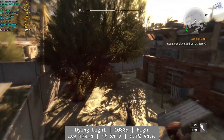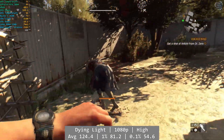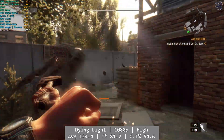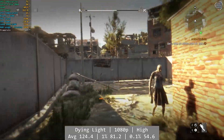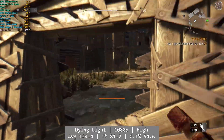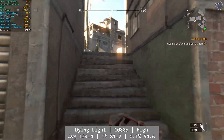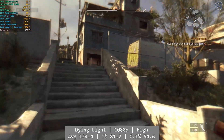Dying Light was also superb. At 1080p high, the Ryzen 4100 and RTX 2060 once again delivered an excellent overall experience, with the game performing brilliantly even in the downtown areas where you'll spend most of the game. Overall numbers were once again great: average was 124.4, with 1% coming in at 81.2 and 0.1% at 54.6. This felt really good to play, and you won't be disappointed.